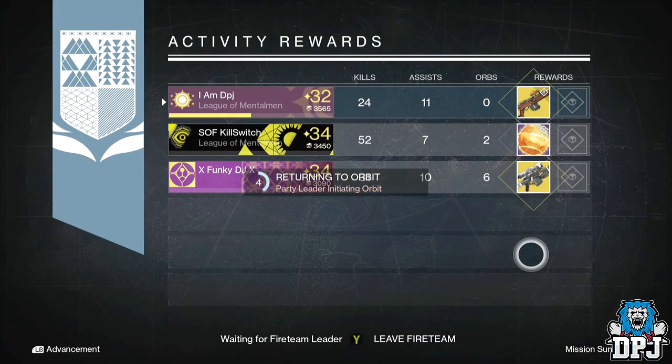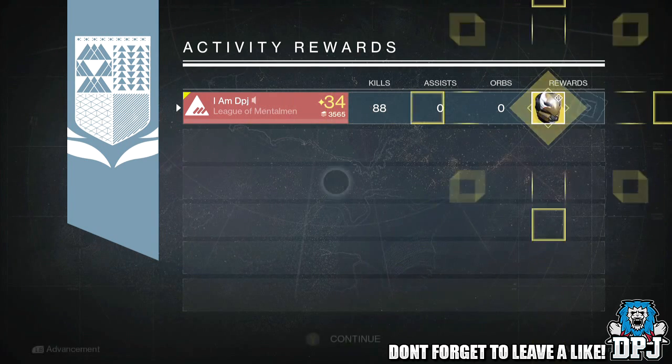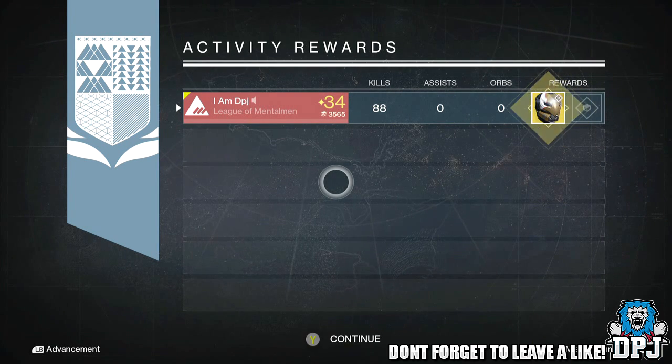Kill Switch got an Armamentarium light, and Funk DJ got their Patience and Time exotic sniper rifle. Moving on to my titan — I got the Celestial Nighthawk exotic helmet for the hunter, this one offering 134 intellect. Not too sure if it's as good as the one on my hunter; I'm still yet to compare them.